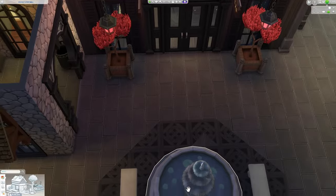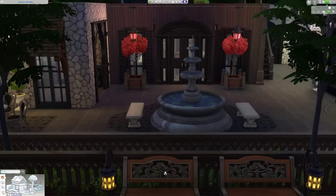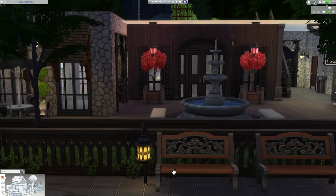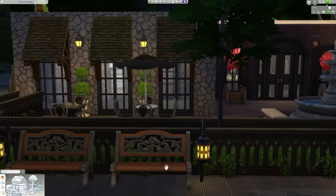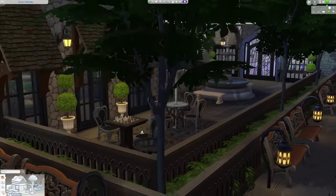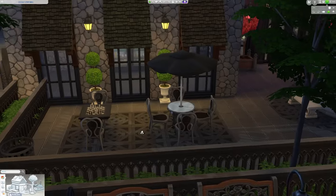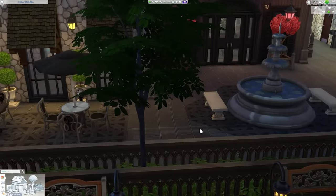Zooming back out, we're making it to the courtyard area. This is a really cool spot if you want to be social with other spellcasters, or if you just want to chill out, play chess, grab a bite — it's definitely the place to do just that. This does also work pretty nicely with a little cafe, but we'll get to that in just a little bit.